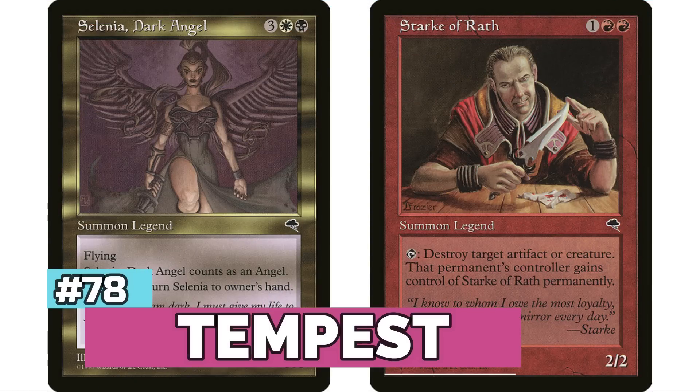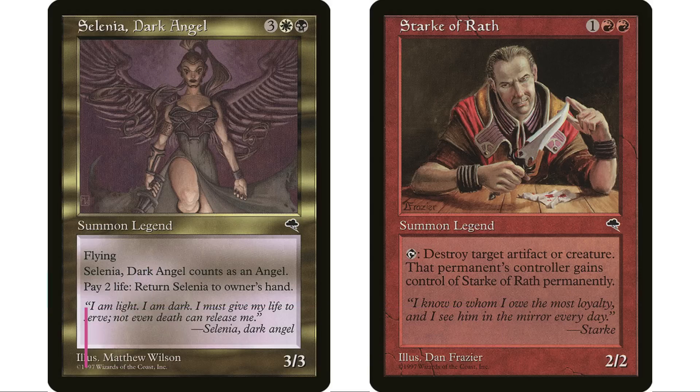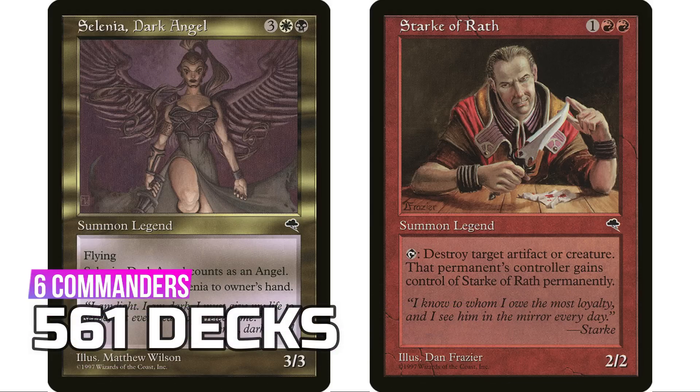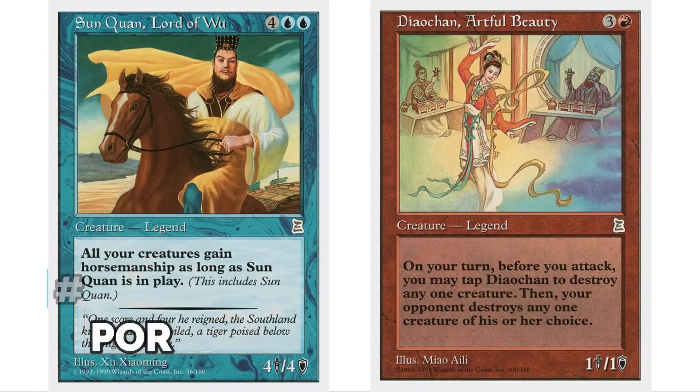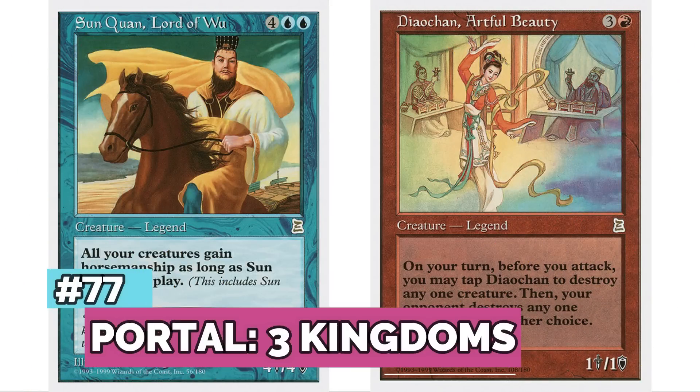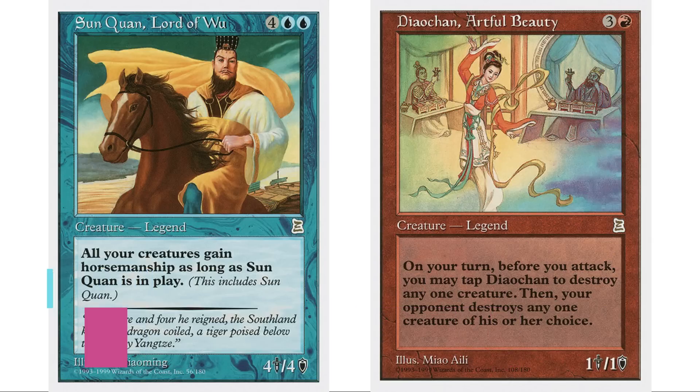At number 78 is Tempest, a set that holds a special place in my heart as the first set I started playing Magic with. It has six legendary creatures for a total of 561 decks — not a bad showing. Coming in at number 77 is Portal Three Kingdoms, which has 30 legendary creatures — the fifth most of any set — but most are really bad, so only 578 decks total.